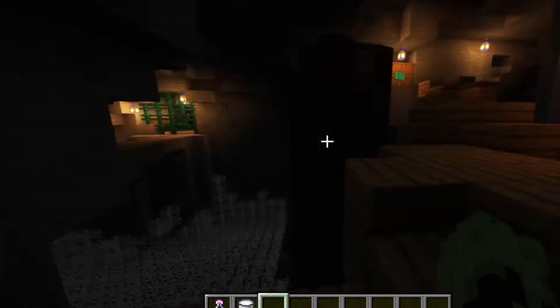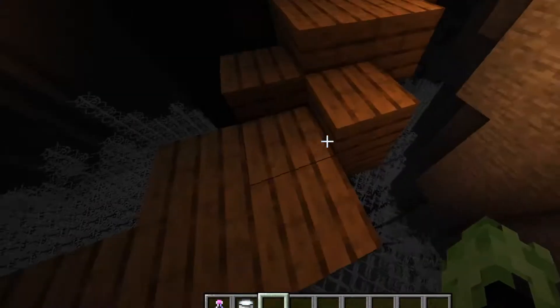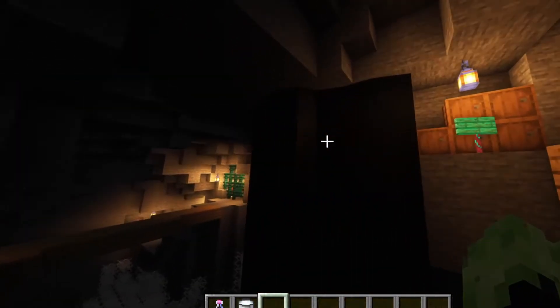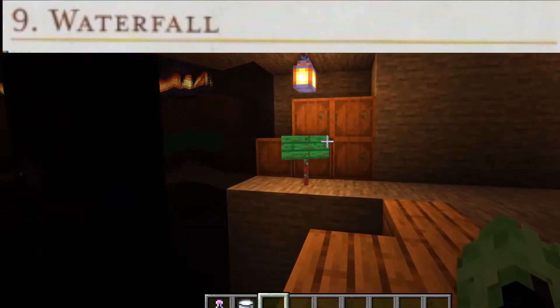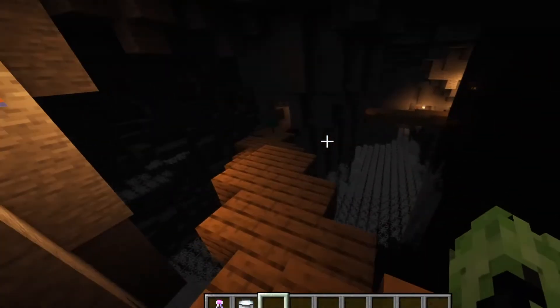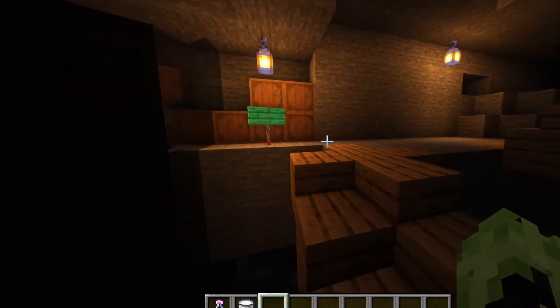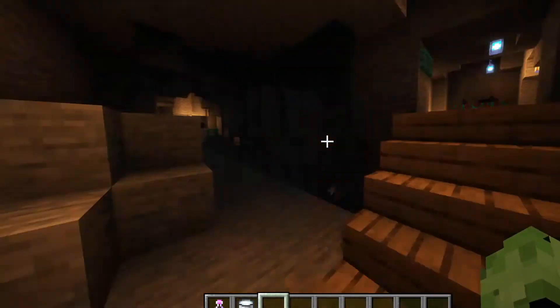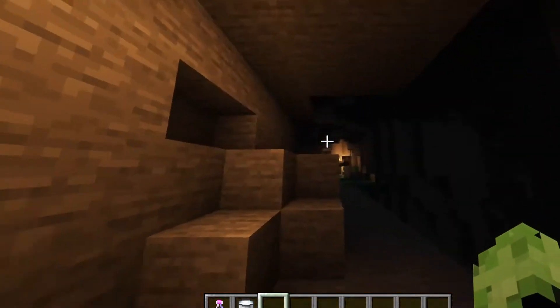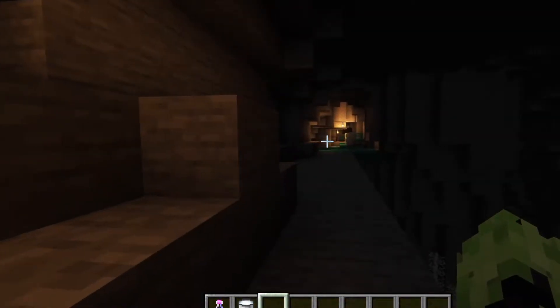Continuing along, because your options are either down or this way, you'll find this little waterfall with a bunch of barrels here where the quaggoths collect water. The quaggoths do the manual labor — they're sentient but the drow would not sully their hands with manual labor. That's what the slaves and quaggoths are for. You'll also see a little outcropping here that you can use to spy on the stuff going on further down.